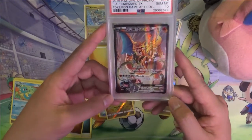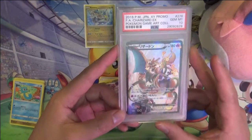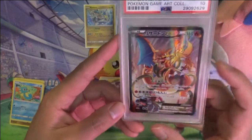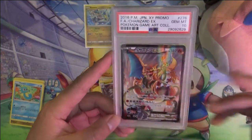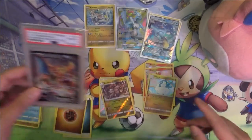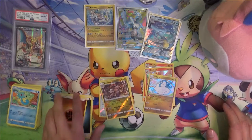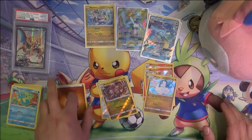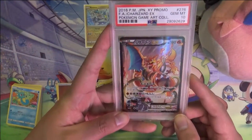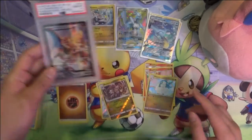One of the Japanese promos — I'm not aware of this being available in English — and I just think it looks so cool. You've got Charizard being attacked by a Venusaur. I think this one was available as an event at a Pokémon Center in Japan, and I think you had to buy a book or something and it came with it. I just feel like the Japanese promos are just on another level compared to the English ones.